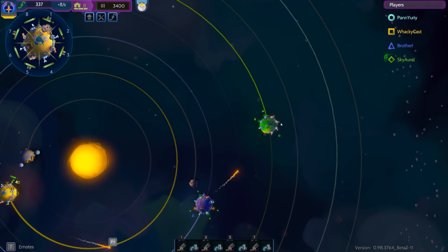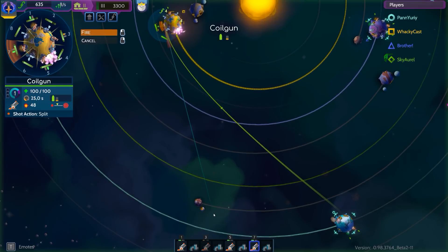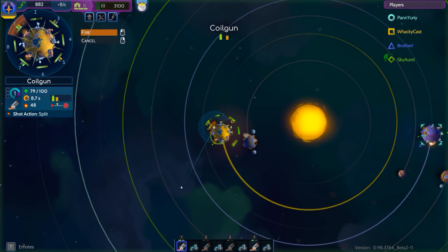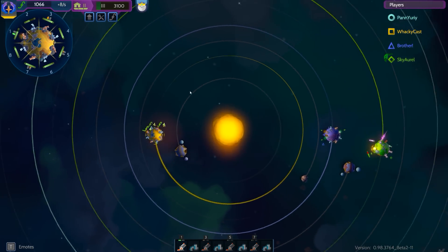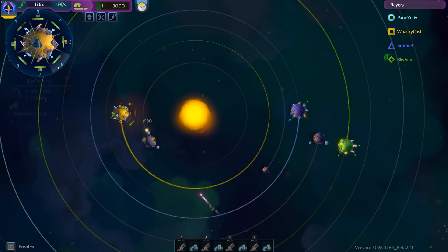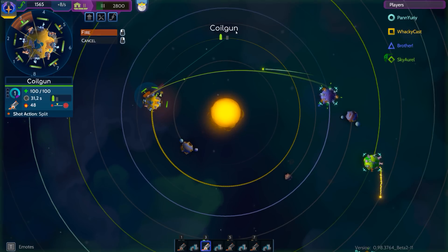We're gonna continue collecting money and get to tier 3 as quick as possible so we can get the black hole gun. The bot is over there, and they're both targeting me — it's fine, my planet can take a few hits. He's harassing me, so let's send some bullets back just to let him know I'm ready. Solaronite guns — that is bad. If that hits the sun... oh, shit, that hurt. We have 1,400 already. We need a little bit more money to make it to tier 3.